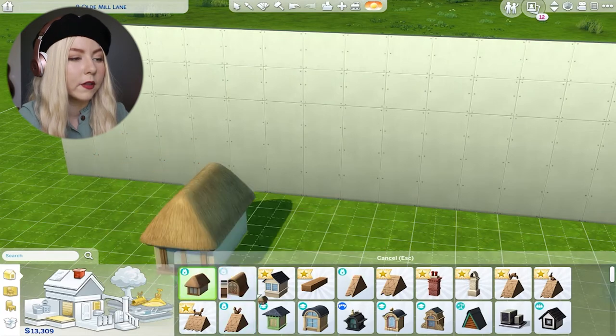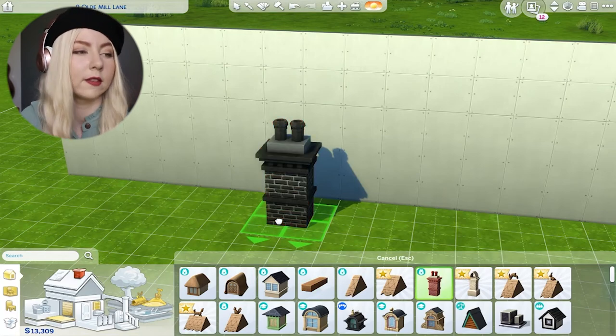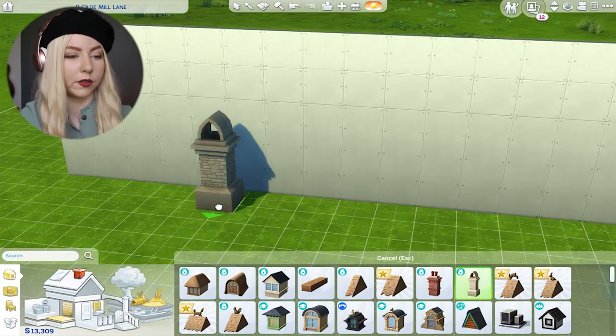Let's look at chimneys. Wow, because we have the new thatched roof. So these will go over the top. I'm gonna have to play with that — but these are all very cool. And I love that we have new chimneys. The swatches are really good, it seems.